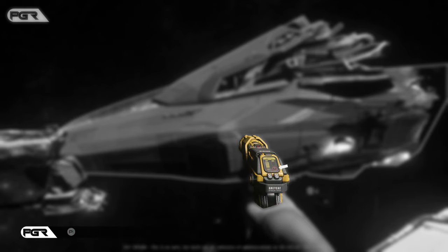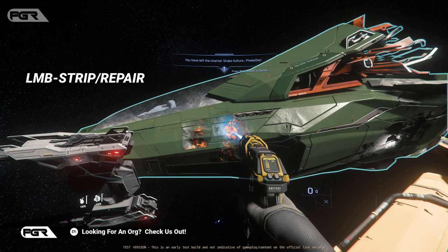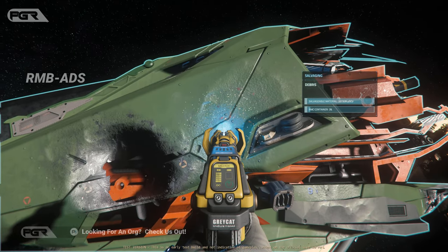Red indicates an invalid area for stripping. Green means good to salvage. Left mouse click to strip the hull. Right click to ADS.